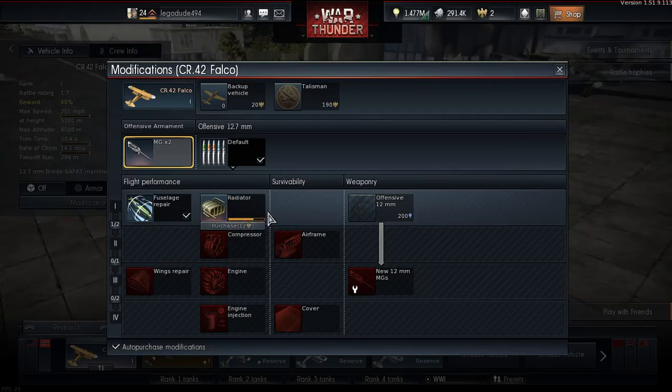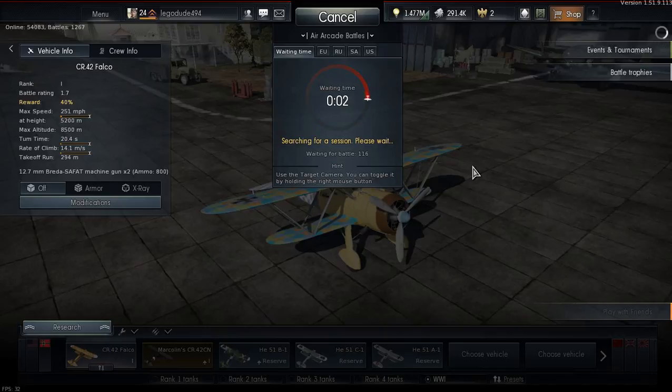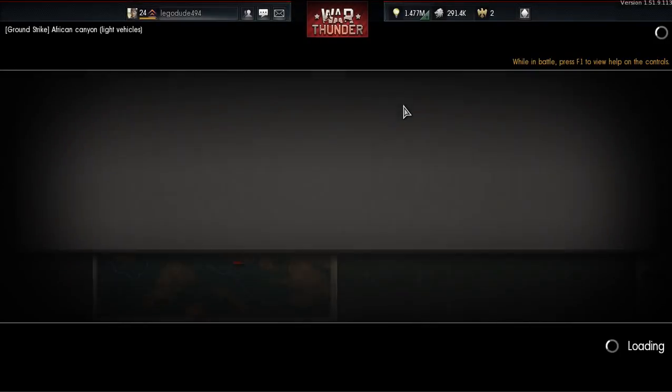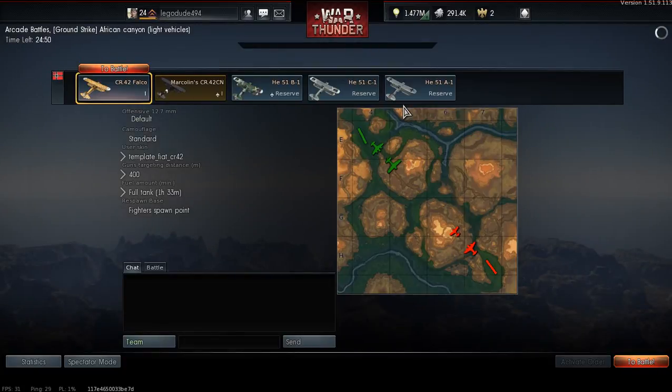CR-42 still got some modifications I need to get - radiator, offensive 12mm. But I just remembered two more skins I got for the Nimrods. The Nimrod Mark II is now a Sopwith Camel, and the Nimrod Mark I is a French Ace's aircraft.